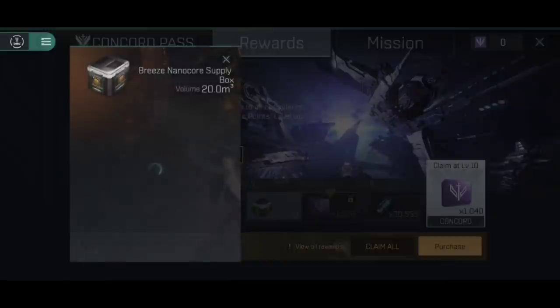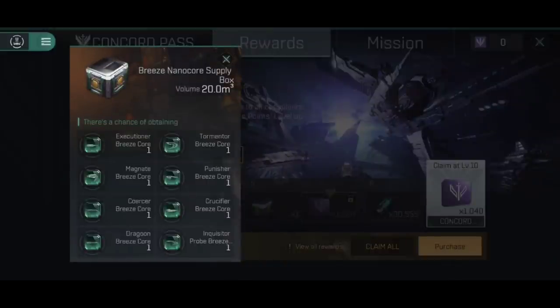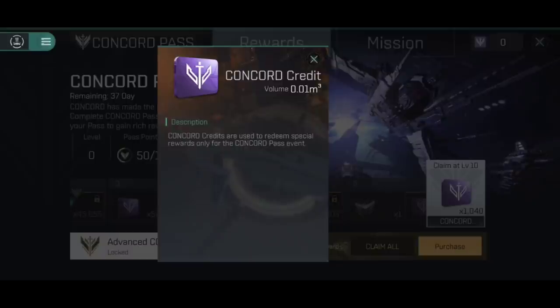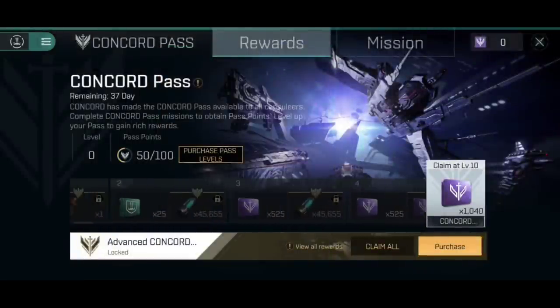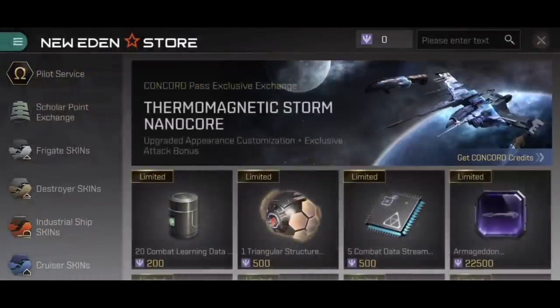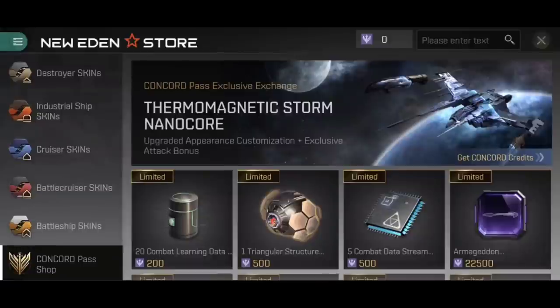At level 5 on the basic tracker, there is a Breeze NanoCore supply box which will give you one of the Breeze NanoCores completely randomly. As you're levelling up the Concord Pass, you will earn what are called Concord Credits, and these can be spent in the Concord Credit Shop — accessible via the icon in the top right, or through the New Eden store scrolling down to the Concord Pass Shop. I think it's about level 32, if you've got the advanced tracker, that you'll start having enough for the Battleships, Battlecruiser, and Thermomagnetic ones.